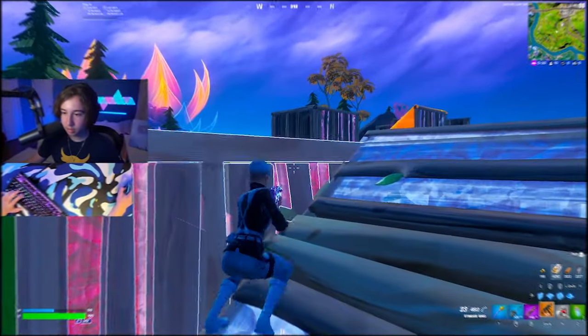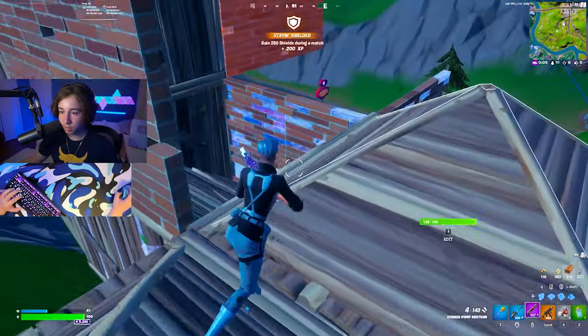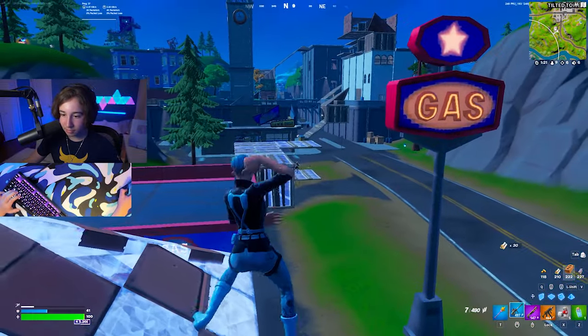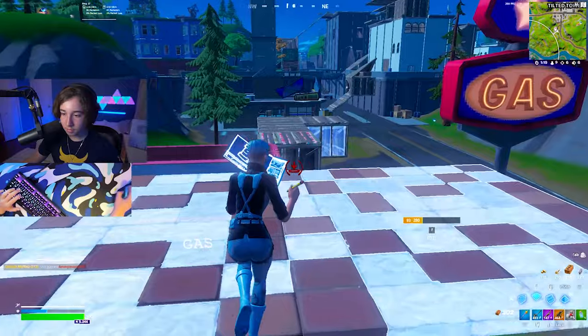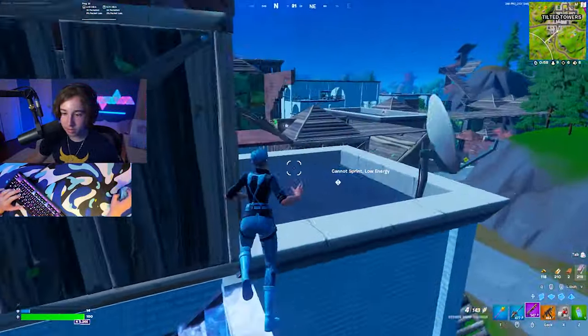This guy's good. Wait — this guy actually needs to just get off the game. Why is he running? Is he low on mats or something? Yeah, this guy is definitely low on mats. Nice — I want to go and target this guy because he doesn't seem too good.